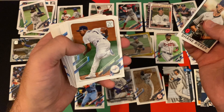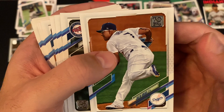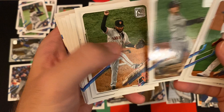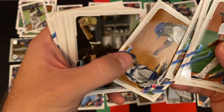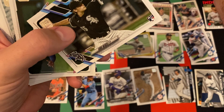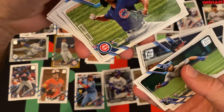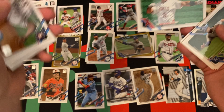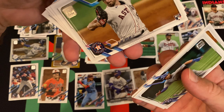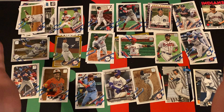Shane Bieber 86 design. Julio Urias, Max Kepler, Luke Voit, Johnny Cueto, Clayton Kershaw, Max Muncy, Zach Britton. Cody Heuer rookie card. Alex Gordon, Wade Davis, Travis Denard, Yu Darvish, Ryan Yarborough. Oscar Hernandez, Albert Pujols. Roberto Ozuna, Blake Taylor rookie card. Walk-off celebration, Josh Bell, and Sean Doolittle rounding things out in that pack.